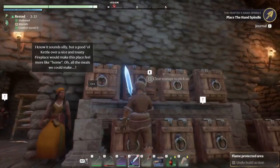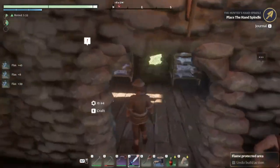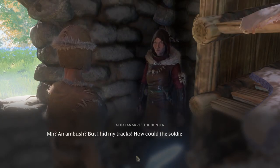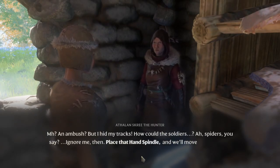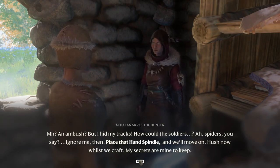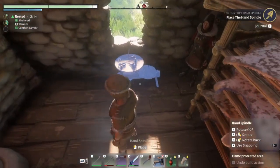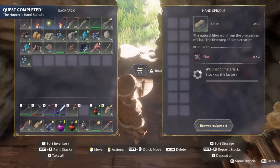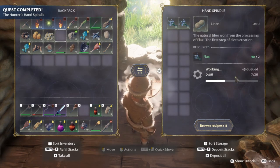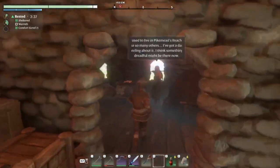Do we have any extra flax? Yes! Place that Hand Spindle. Reading lore: 'An ambush — but I hid my tracks, how could the soldiers...' Spiders, ignore me. Place that hand spindle. Flax going in gives us linen — 45 linen, oh happy day! The blacksmith needed us too, so let's go talk to him.